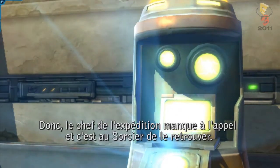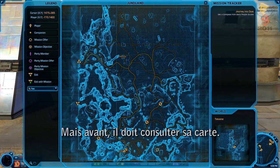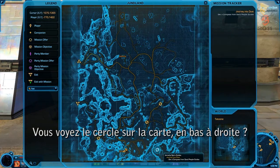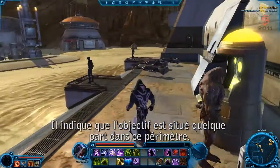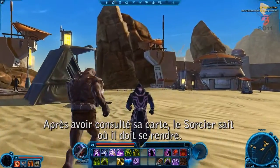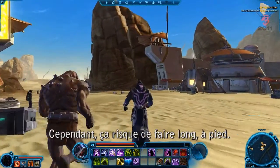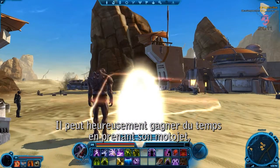So the leader of the expedition has gone missing, and it's up to the Sorcerer to find him. But before he can do that, he has to check his map. See that circle in the bottom right corner of the map? Circles like this indicate that the player's objective is located somewhere within this radius. After checking his map, the Sorcerer knows where he needs to go. However, this looks like it's going to be a long walk.